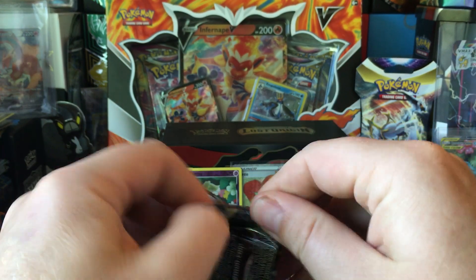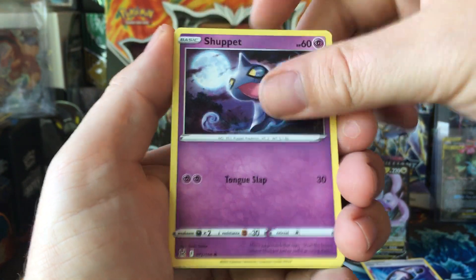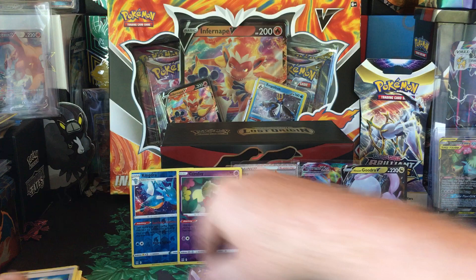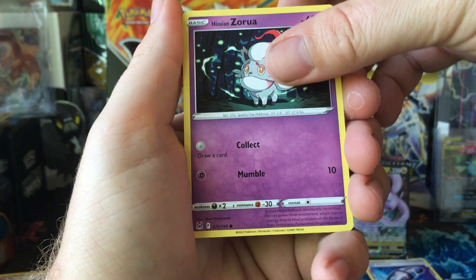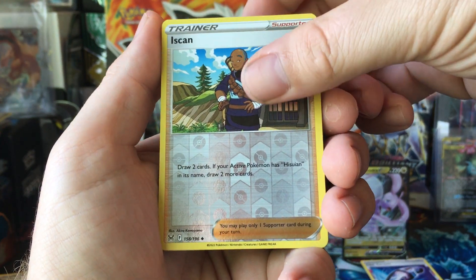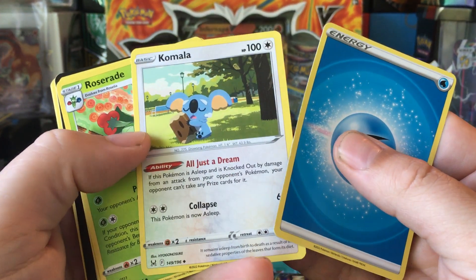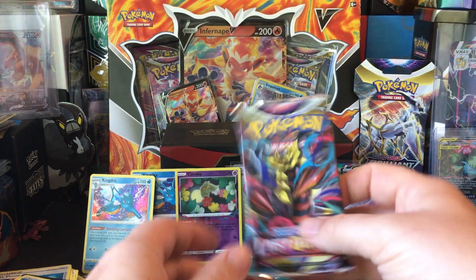Another Gardevoir pack. Got Roselia, Rockruff, Seel, Togepi, Machop, the Arc Phone, and Dustox. Porygon 2 with the Lost Zone. Two more packs — Hisuian Zorua, Snover, Machop, Pikachu, Jynx, Ursken, and a Kingdra Holo. Oh, you got a Hyogonazuki art there for Kamala — nice. We'll have to get that in the Reverse Holo Rare version. Lost Origin.